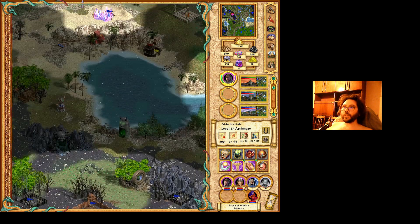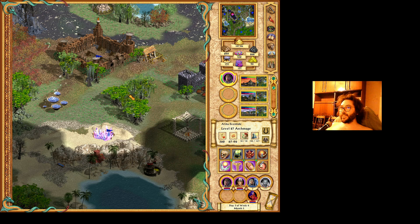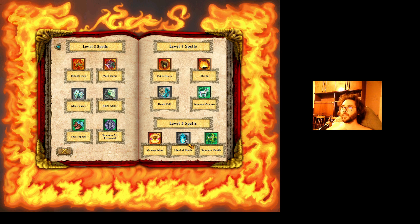Continuing to the North, there is that Chaos Castle or Town. I was very happy to find it. I can make Black Dragons here, also level 5 towers. From this tower I got two level 5 spells. I cannot make the Mantis yet, but the Hand of Death and Unicorn are available.